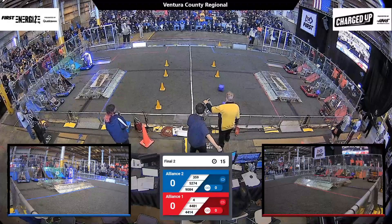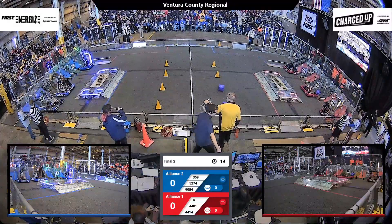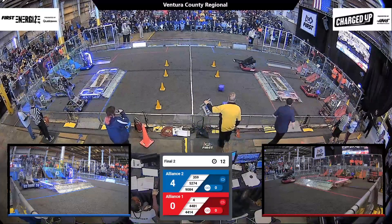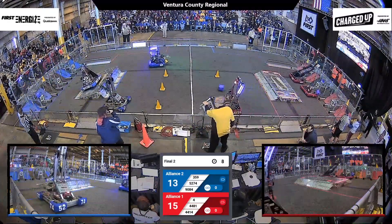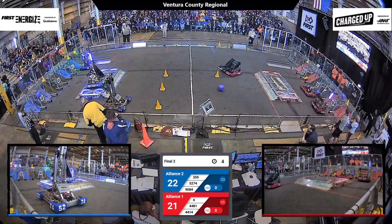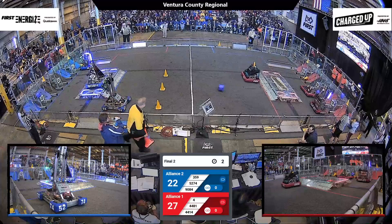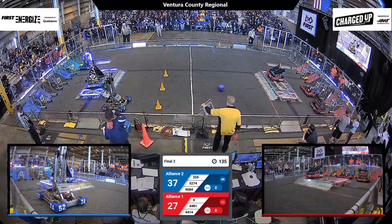Drivers behind the lines in 3, 2, 1, go! Everything to play for for these two alliances. Red is very close to their win, but Blue still has an opportunity to make it happen. 90-84 and 44-14 get their engage going. 44-14 going for their auto — they're getting it, and they get the engage.